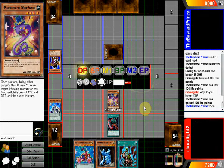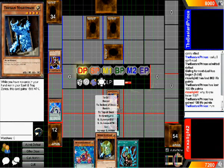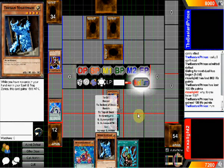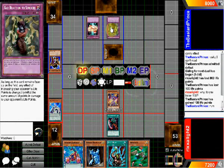He's only got one card he needs to be careful of, and that's his Destiny Hero. I need this card somehow. I need to try and get the cards out of my hand somehow. As long as this card remains face-up on the field, any effect of increasing your opponent's life points is changed to inflict the same amount of damage to your opponent's life points.